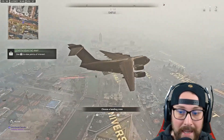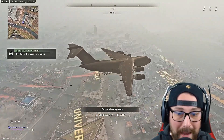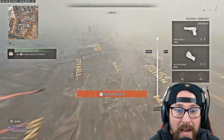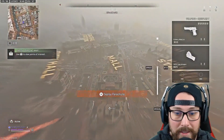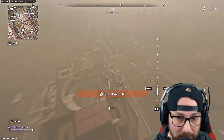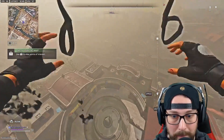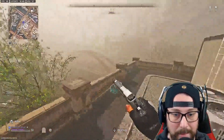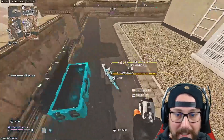That 50 round mag is especially important in duos, trios, and squads so you're not having to reload all the time. That's one of the really good positives about the Bass P. Give it a shot — Vel, Lockman Sub, ISO 45 are all options, but in this case we have the Bass P coming up.